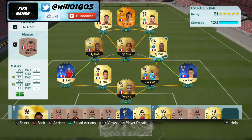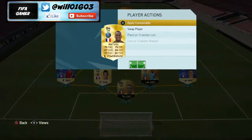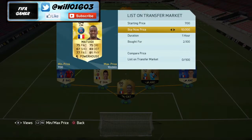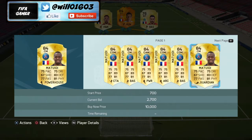I'll show you an example - this Matuidi here, I picked him up for 2.1k a few days ago. He played last night in the France game and he is now going for about 2.93k. He didn't score but he had a decent game, and just because he played his price has gone up because a lot of people watched the game and they want to make teams around these French players. That's like a 700-800 coin profit in just a few days, which is really good.